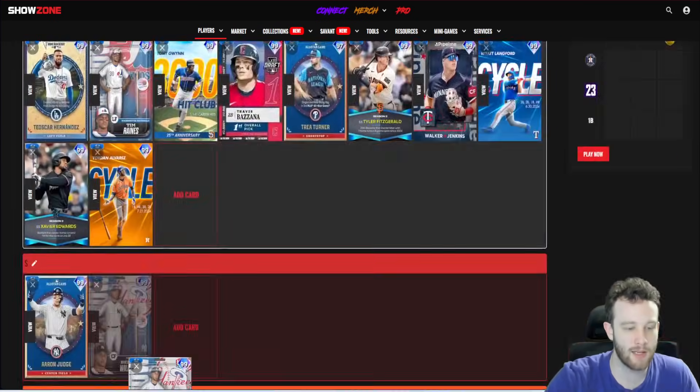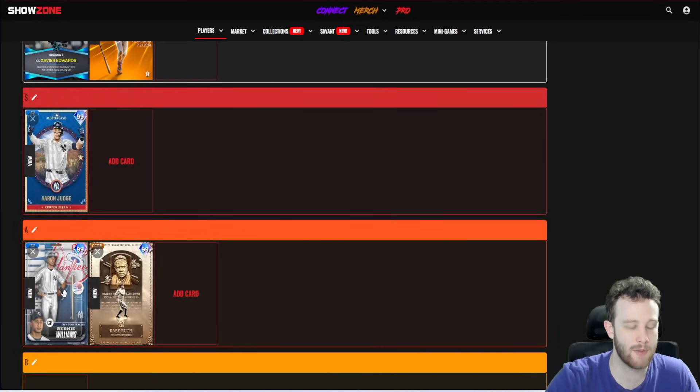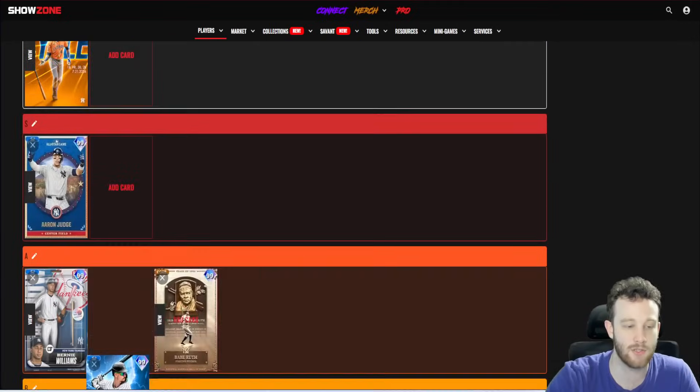Bernie Williams is A tier for me. It really depends on what difficulty you play on — on Legend he's probably S tier. If you value switch hitters highly, which most people should since you typically hit better with switch hitters, you could easily bump him to S. On All-Star and Hall of Fame he's going to hit a lot of balls that just don't have the juice. Perfect-perfects are usually home runs, but general fly balls don't quite carry. Still a very good card.